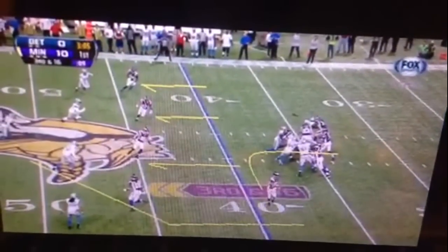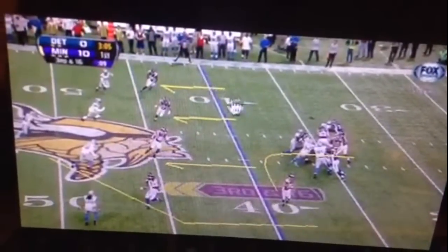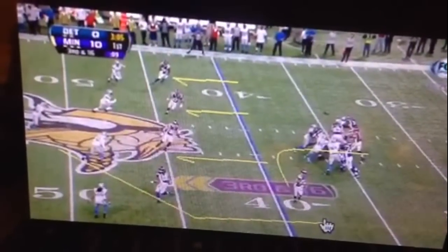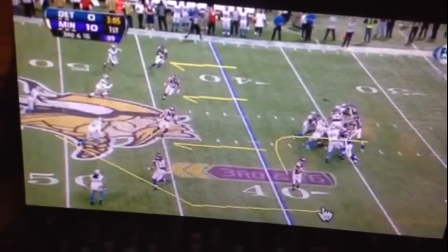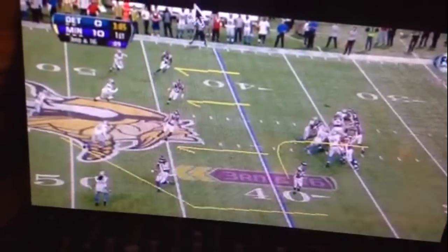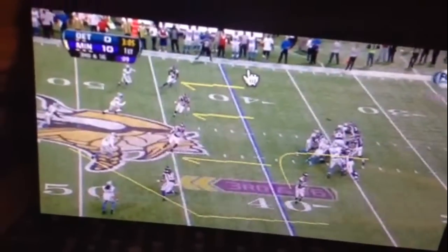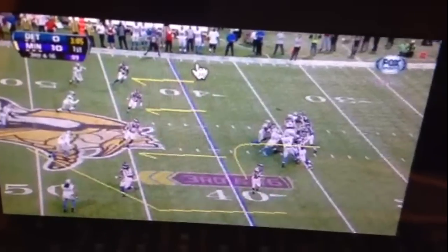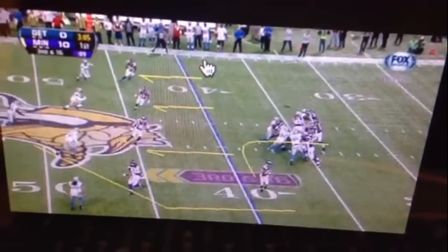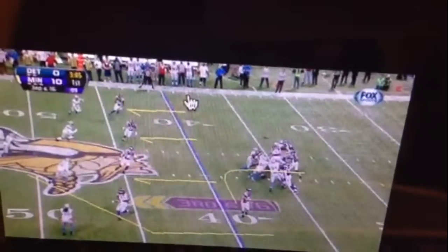Musgrave will use formations that split wide receivers beyond the numbers. These pass pattern diagrams also indicate where players started. This indicates we're going to have an offense that spreads the field and uses the entire width, much like the Sid Gilman offenses and Bill Walsh offenses did when they were developing schemes in the NFL. Gilman was first, Walsh learned from him, and Walsh also learned from Al Davis and the Raiders.